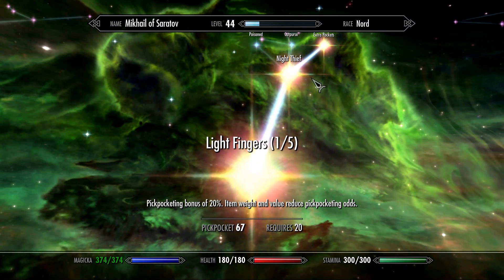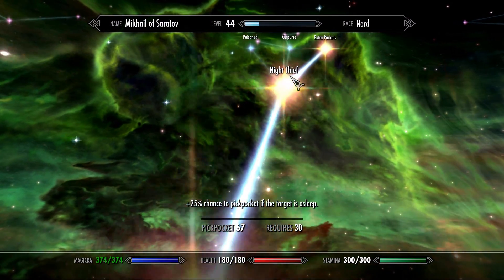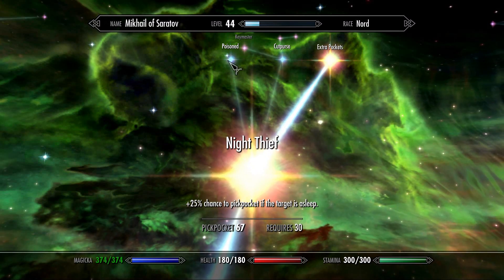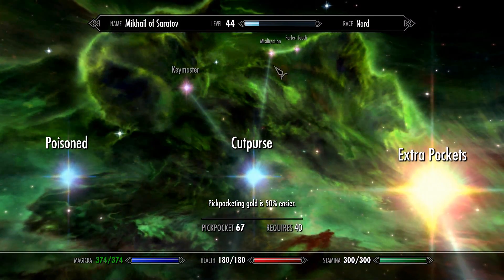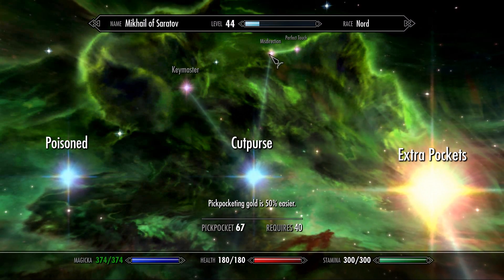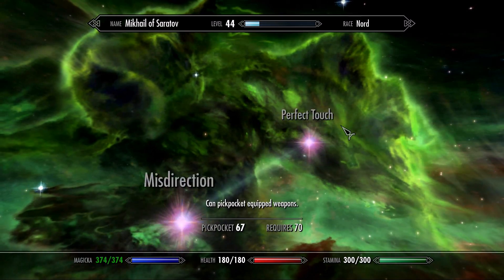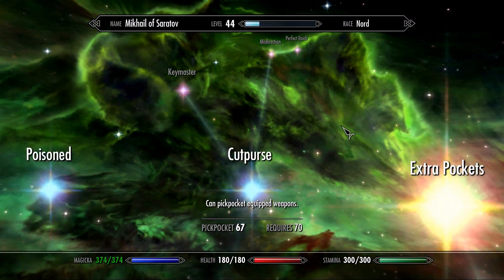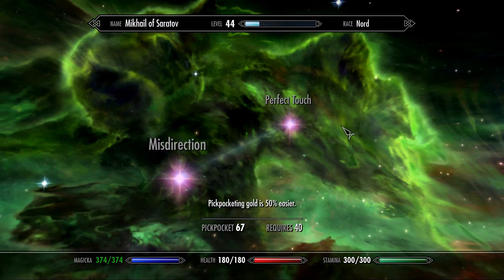The pickpocketing skill tree starts with Light Fingers, goes to Night Thief. We have two additional skills: Extra Pockets and Poisoned. Then we go ahead to Cut Purse, with an additional one called Keymaster. Then we go to Misdirection and Perfect Touch. The last skill, Perfect Touch, will allow you to pickpocket equipped items.